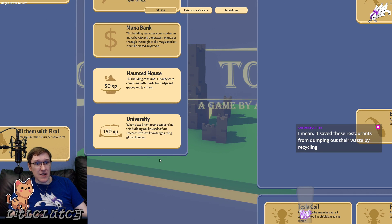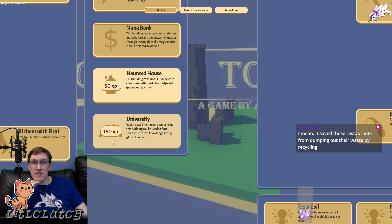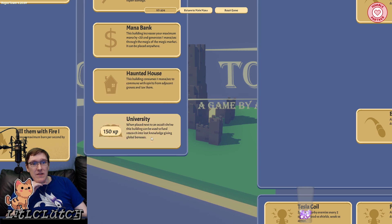Oh, here we go — University and Haunted House. One placed next to the occult shrine, this building can be used to fund research into lost knowledge giving global bonuses. Okay, let's get those.